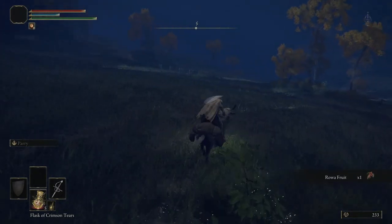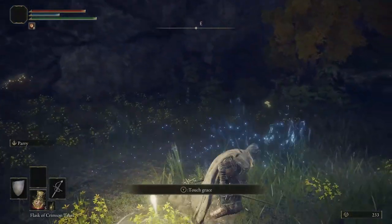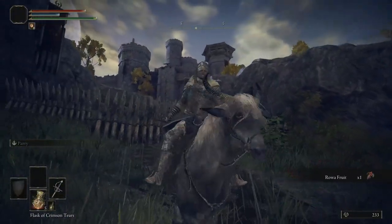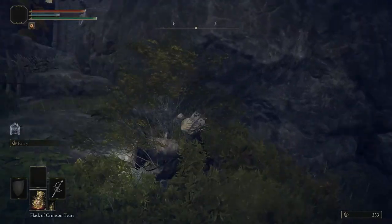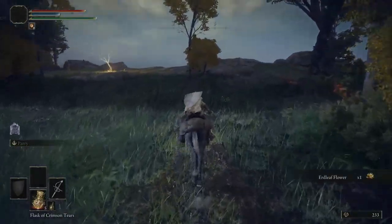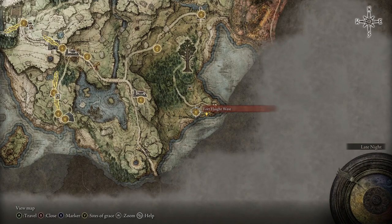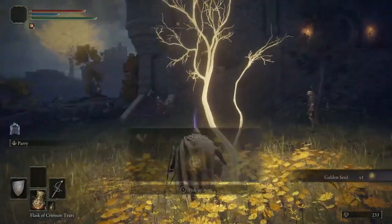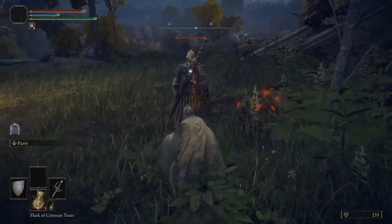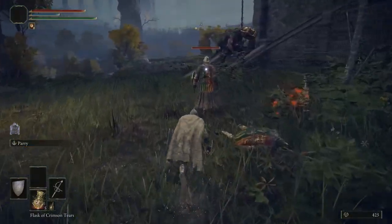We're going to keep heading south, ignoring enemies and the terrain. We're going to run into a little grace here on the side of a cliff of sorts. Go ahead and touch some grass, restore your humanity. And now we are going to be charging down this fort. That's got a ballista — never actually stood around long enough to see it shoot. We're going to be charging down this fort semi-stealthily. Fort Haight West is where we are. It has a golden seed, which is good. And inside, there's a cookbook we want for bleeding apparatuses and arrows and such. And there's also an ash of war for bleeding, which is pretty nice.